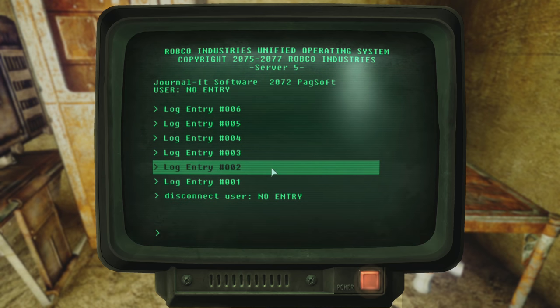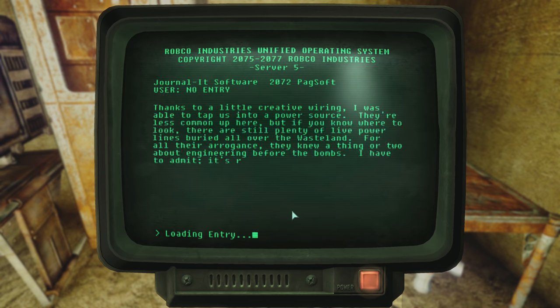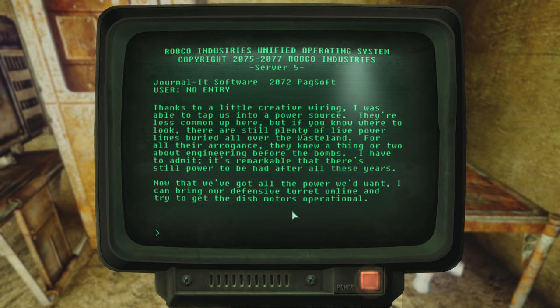Moving on to log number two: 'Thanks to a little creative wiring, I was able to tap us into a power source. They're less common up here, but if you know where to look, there are still plenty of live power lines buried all over the wasteland. For all their arrogance, they knew a thing or two about engineering before the bombs. I have to admit — it's remarkable that there's still power to be had after all these years.' Now that we've got power, she can bring the defensive turret online and try to get the dish motors operational. That turret ended up being a pain in the butt. But does this mean she got the dish operational? Can we use it to contact a satellite?